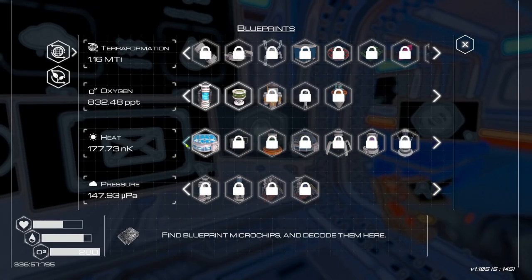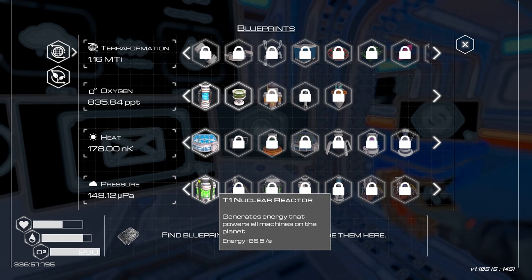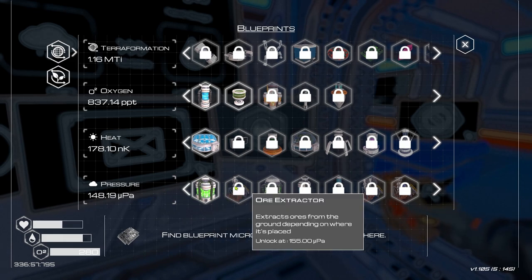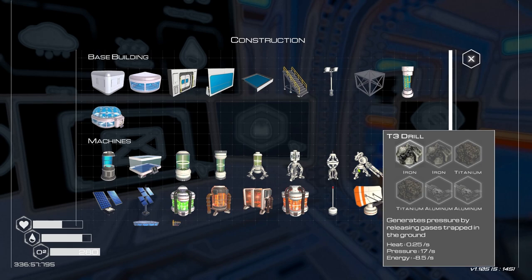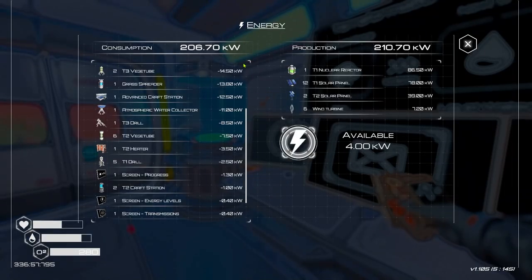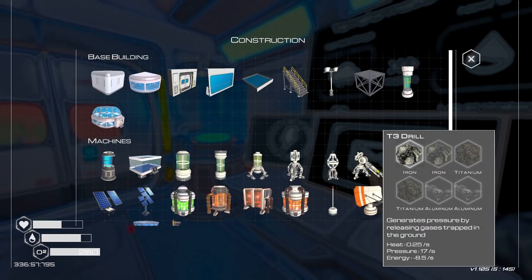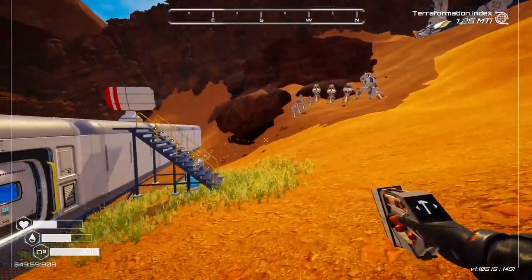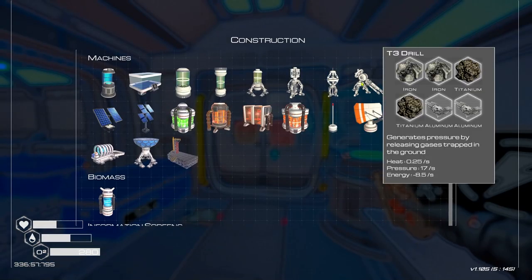If we have enough resources we could get another tier 3 drill down. Let's see how much energy we have - yeah, we're probably going to have to do another solar panel before we can place another tier 3 drill. I've got one more tier 2 solar panel down - that gives us a little bit of extra energy with 23 available, which means we should be able to place another tier 3 drill. Running out of aluminium though.